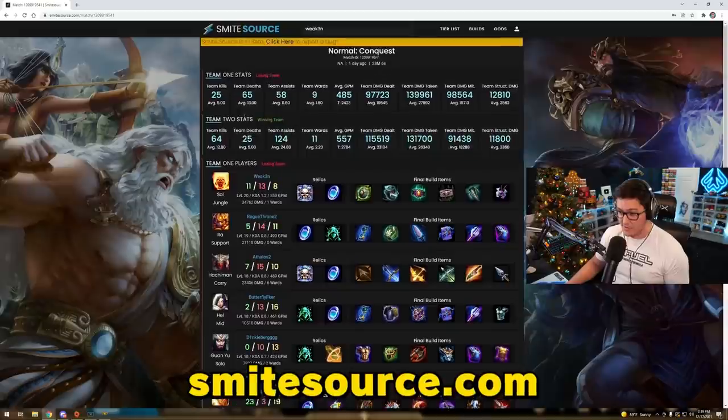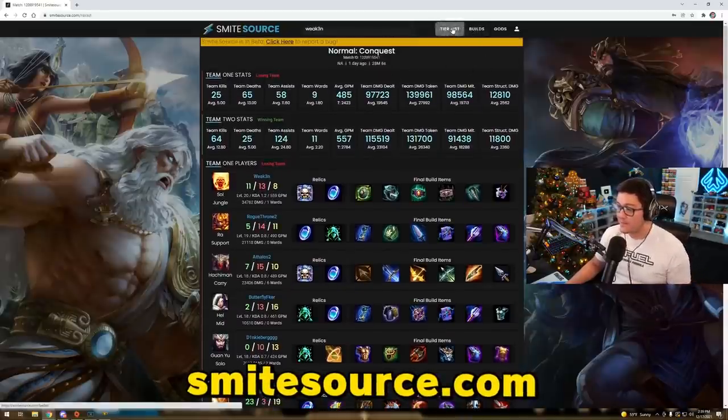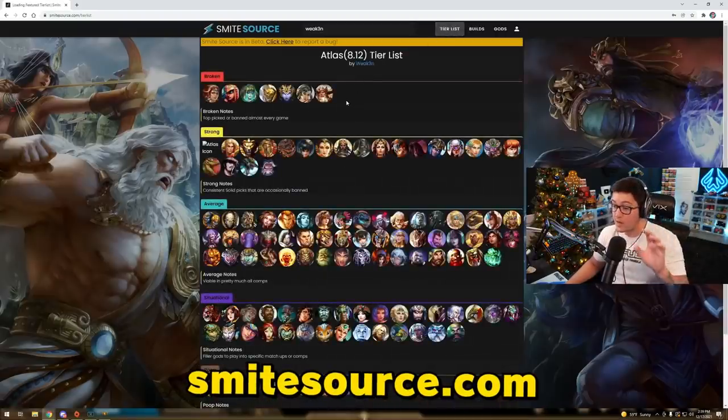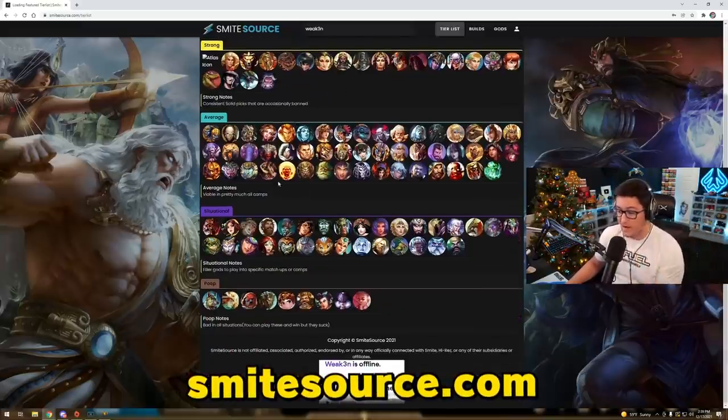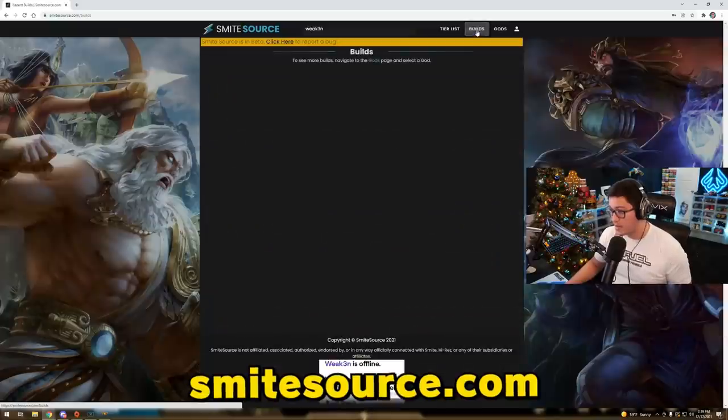You can expand upon your recent matches and check all that information - the teams, wards, average HPM, the levels, everything you want to see. Then we've got a tier list - you can make your own as well. It will not show up publicly. Same with your builds - you make your own builds but they are not public.